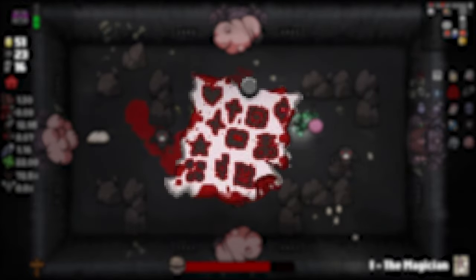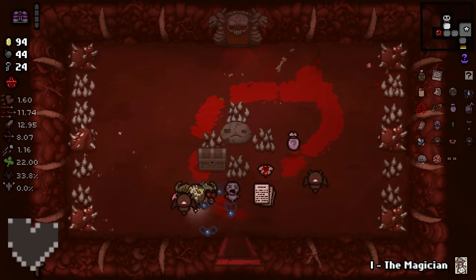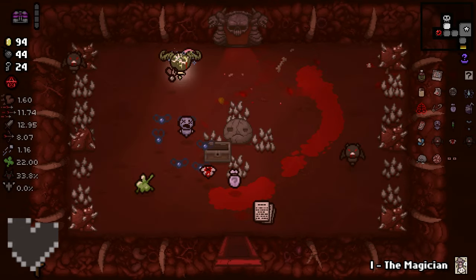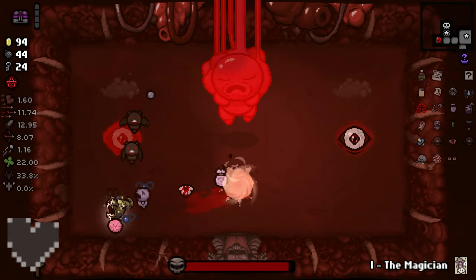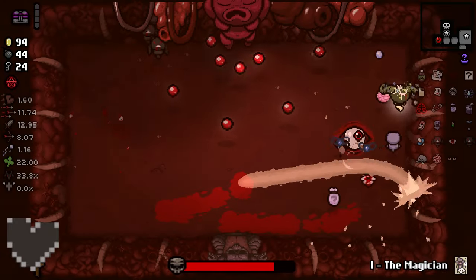Let's talk about what each of these 12 marks mean. The first completion mark is Mom's Heart slash It Lives. Mom's Heart is the first boss that goes towards your completion marks. She can be reached after beating Mom for the first time — Mom is the big foot boss. Mom's Heart slash It Lives is denoted by a heart on the post-it note.